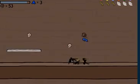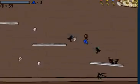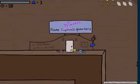So then go over here. Jump up right there, then go up here. Then get on this platform right here. You don't have to do that if you don't get hit by a sneaking ninja like that.